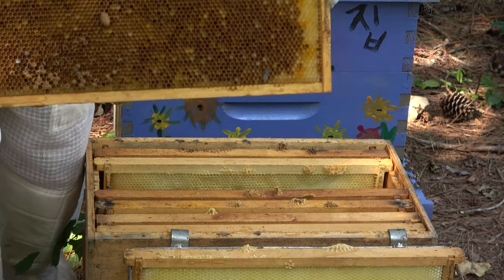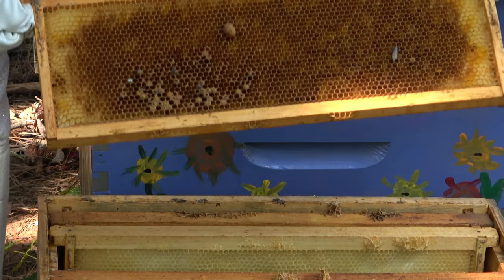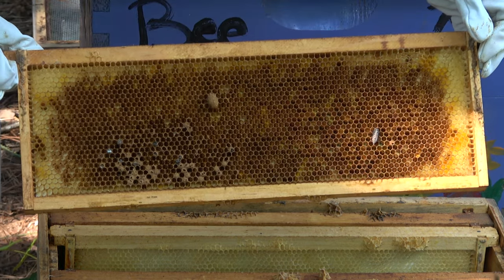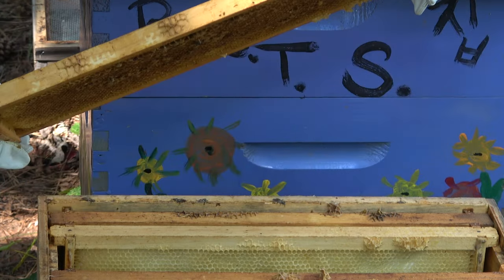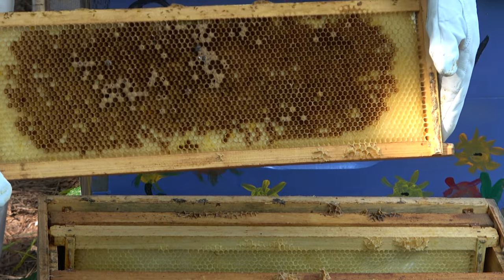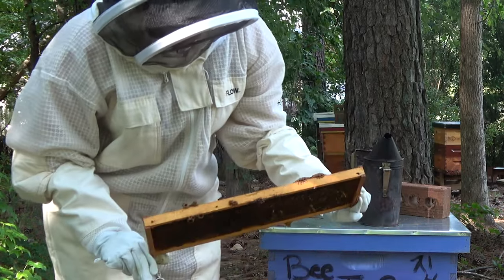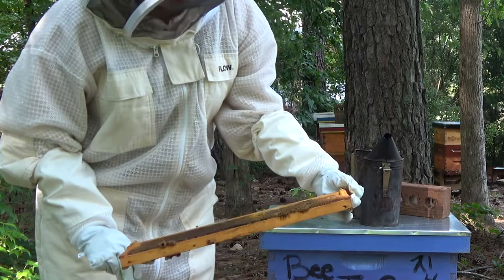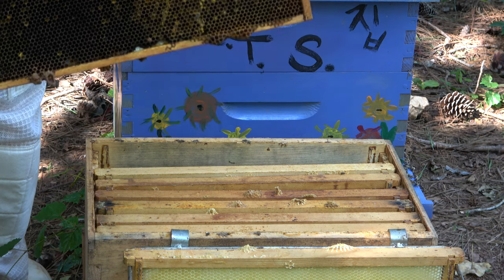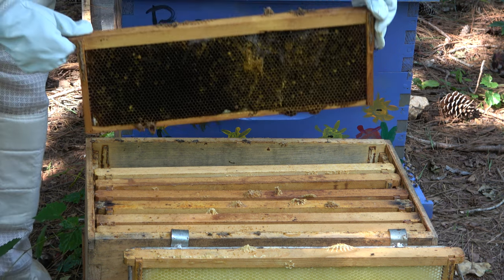Frame number four - ants, lots of ants. Here is some capped brood with lots of ants, a queen cell, and nothing going on. This is just my new ant hive today. That's probably the one that started it all with all the cells. Wax moth, webbing, cells, gross comb, ants. Super depressing.